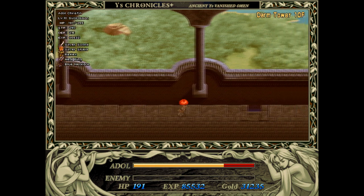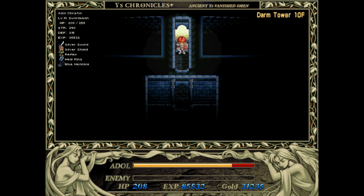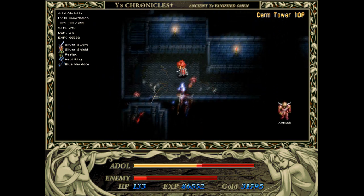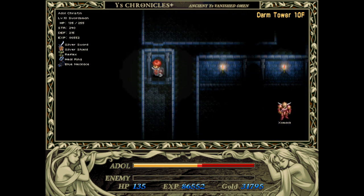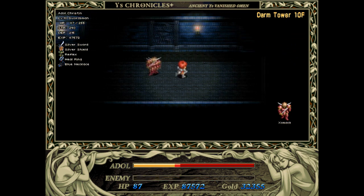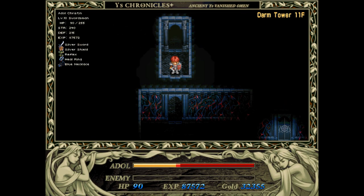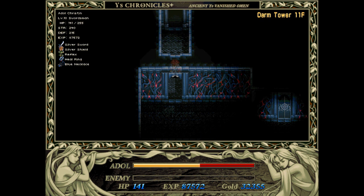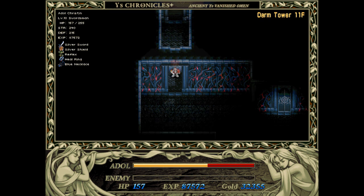We're going to be doing some more climbing, which is what this game really likes us to do in this area — Darm Tower is huge and we've only just scratched the surface. We're now on floor 10, which has two possible ways to go. We'll ignore the staircase leading north for now and instead head southeast to find another staircase. On the 11th floor, you'll notice this area looks quite different with an eerie sound, so be on your guard. Before going through the doorway, make sure your health is fully healed because this room will damage you.